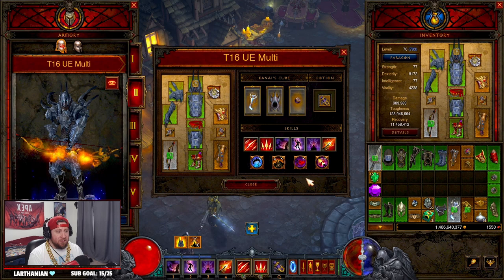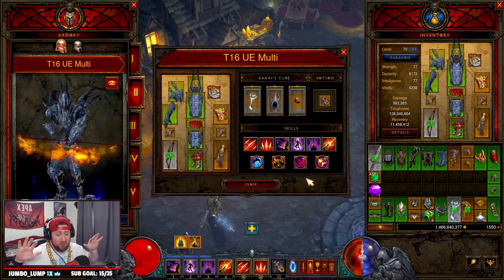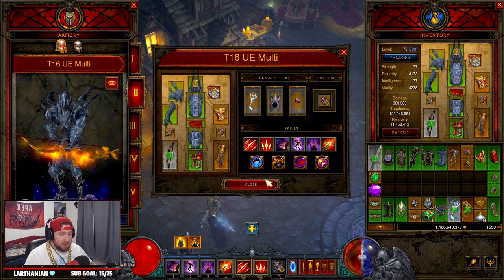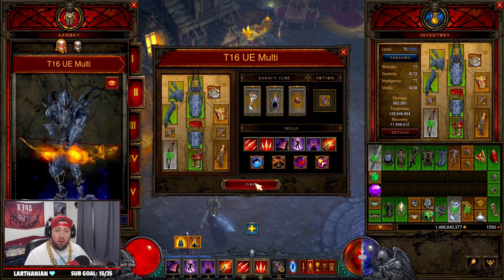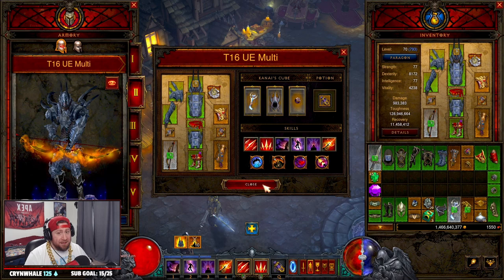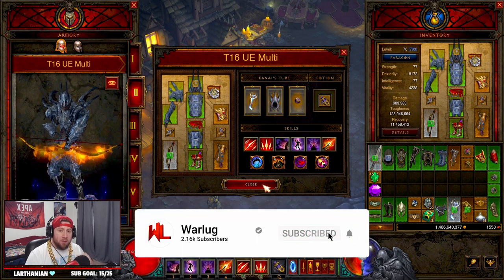This build is absolutely crazy, so if you're going to be playing Demon Hunter, definitely play the UE Multi-Shot for T16 farming — that is just insane. The build is absolutely crazy, it's so fun to use, really easy, not very hard at all. You just slash through T16, and you can use it for bounties, power leveling, all that good stuff. UE Multi-Shot is going to be one of the best T16 farming builds in the game for Season 27. If you enjoyed today's video, drop a like — thank you guys so much for all the support, and if you're new here be sure to subscribe.